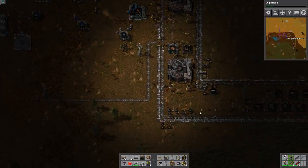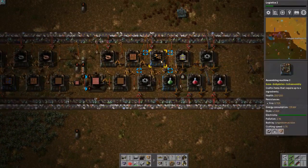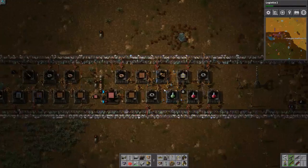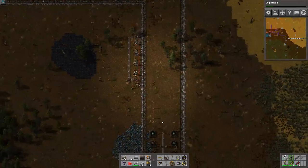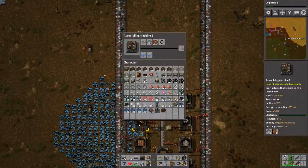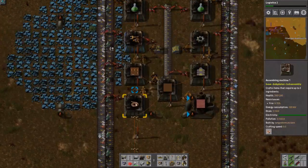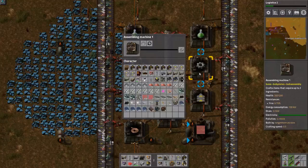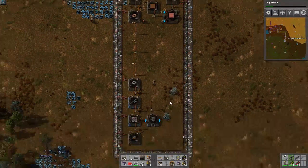We probably need something similar to what we have over here making inserters. I do have an inserter here though that I might be able to pilfer off of. It's good to drop it off in the place where it belongs. No gears, no gears, because no iron - the robots are taking all the iron.